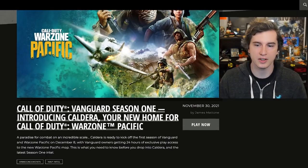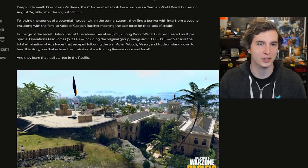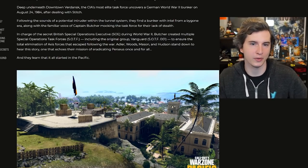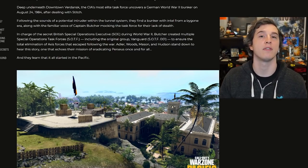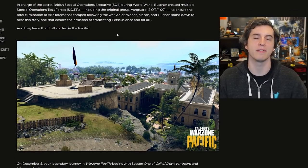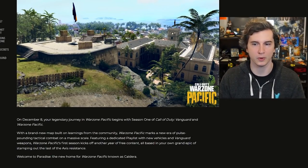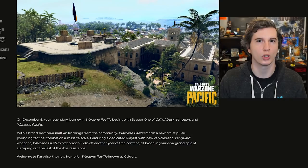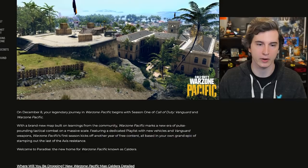So first off, you can see the logo art here. Welcome to Paradise, because it's all very tropical. You can see there's a little teaser of the story about how all of the characters from Black Ops Cold War go into a bunker, and they're trying to find Perseus once and for all, and they find it all starts in the Pacific, so the story goes back there. You can immediately see from this first screenshot that the map is going to be much brighter, much more colorful, much more saturated, and really good-looking, a lot like the remake they did on Rebirth Island - and that's something I'm personally very excited for.